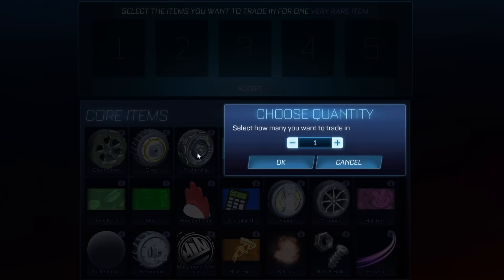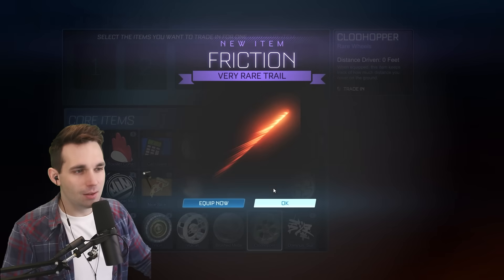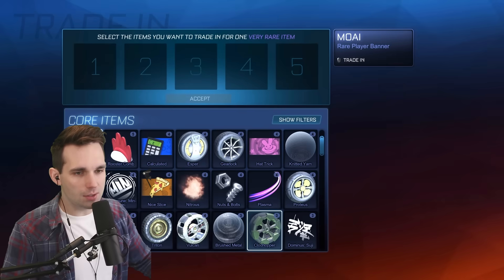We're gonna trade up all these Codhoppers — this is gonna be glorious. All five of them, please come on. Friction! Oh man, Friction is such a good trail. All right, is this Maui Head thing?